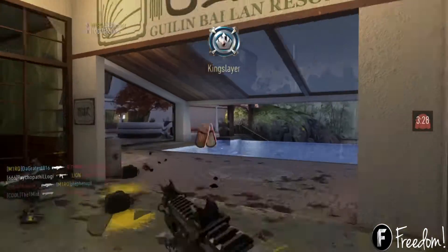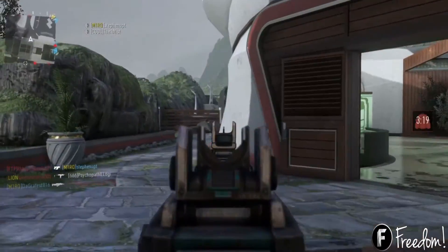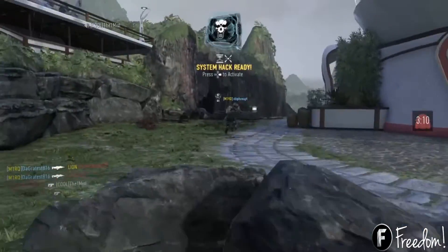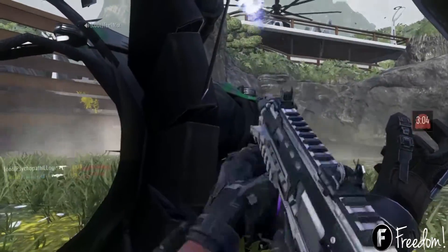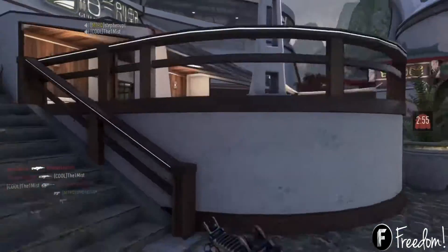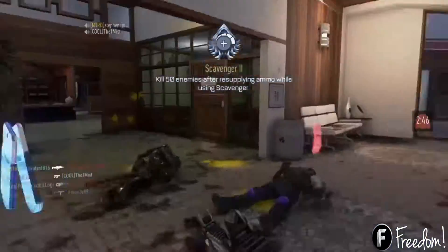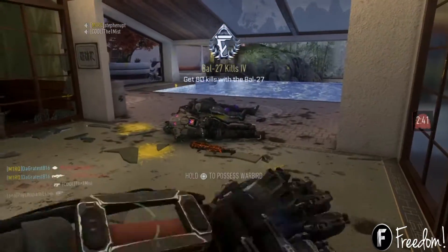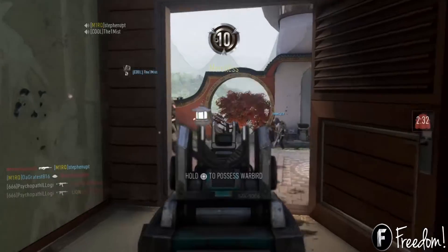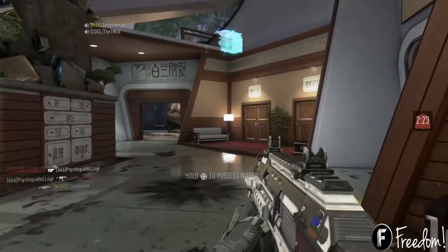The basics — and it doesn't get more basic than this — is you want to get tags. The importance of it is not just because it's the game mode objective, but because of the points, and your score streaks are point-based as you can see mine are coming out right now. I run the four streaks I mentioned in other videos. Get those tags no matter what — blue or red, your teammates' or yours, it doesn't matter. Do whatever you've got to do to rack those tags up.